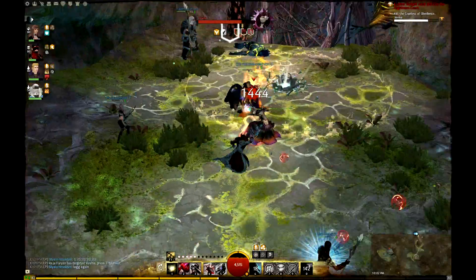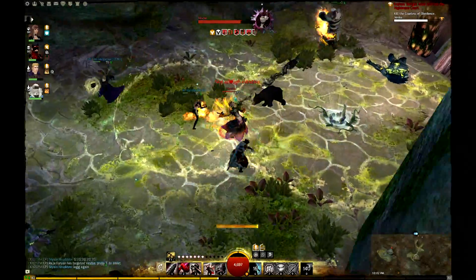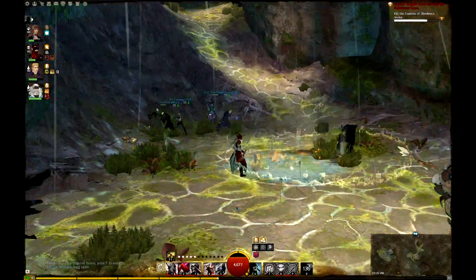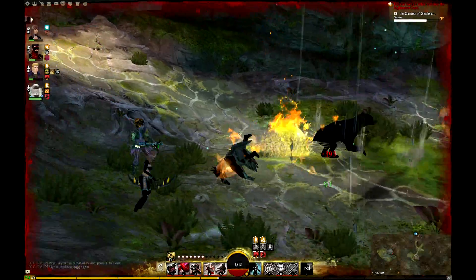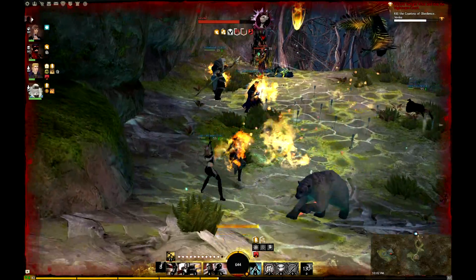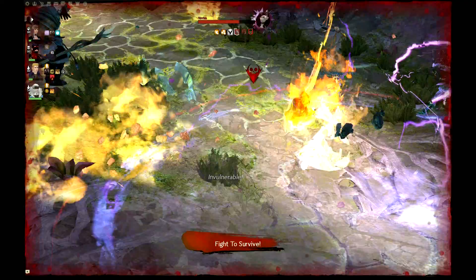Her third ability is that she's going to go invisible and appear right next to somebody. After that, she will cast her fourth ability right away, which is AoE 5 Condition Damage, and it deals a lot of damage — most likely one-shots you.